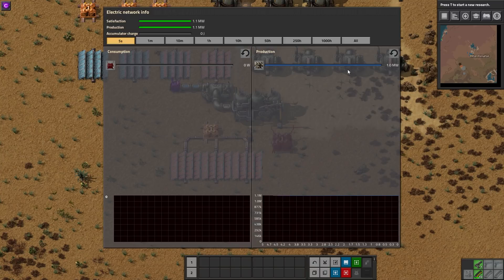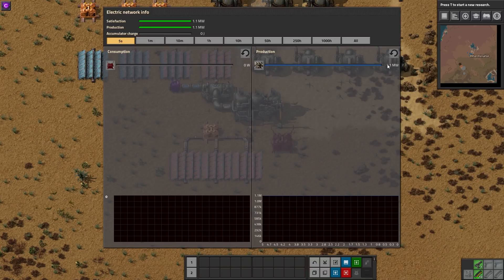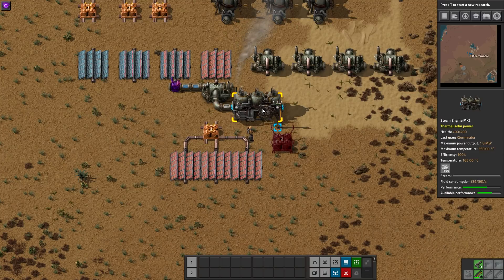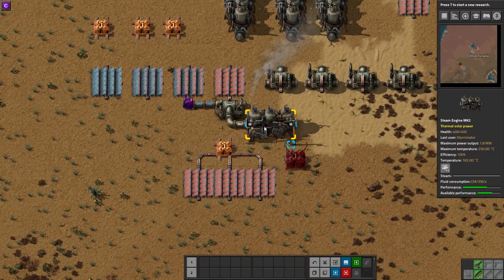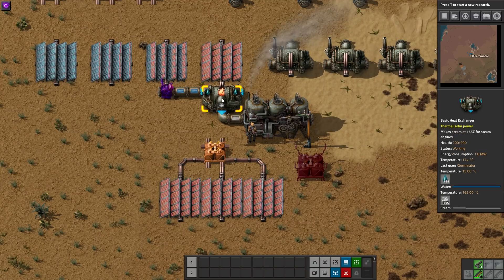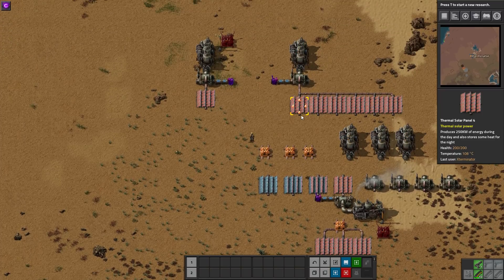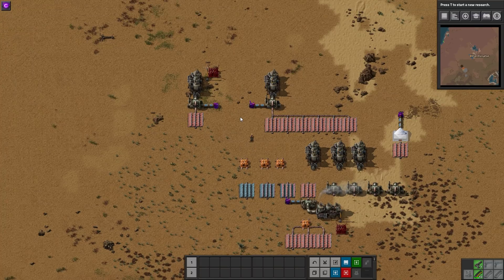We just need a passive energy void, and you can see this is generating power just like a normal steam engine. It's actually a Mark II steam engine, which generates 1.8 megawatts. It's not quite pulling all of it — I'm not sure why, possibly something with the passive energy void — but it is working. You can see it has all its steam. The temperature is the issue since we're using a basic heat exchanger here, which needs to be hotter.